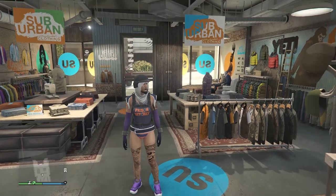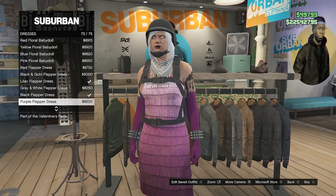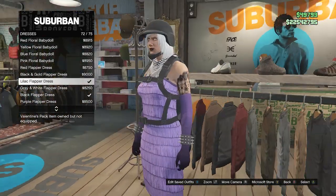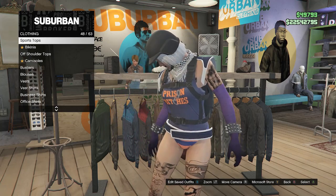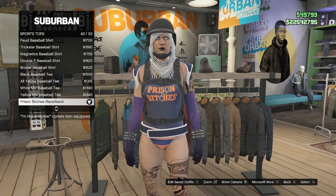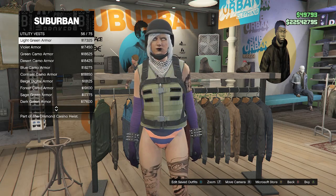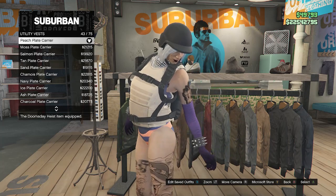This is the final outfit. Walk over to your tops, scroll down to dresses on slot 59, and scroll down to the lilac flapper dress on slot 72. Buying this dress gives you purple long sleeve gloves. After buying the dress, back out of dresses, scroll up to sports tops on slot 48, and equip the prison bitches racerback on slot 43. After equipping the sports top, back out and scroll down to utility vest on slot 62. Click on utility vest and equip the peach plate carrier on slot 43. After equipping, back out of tops.